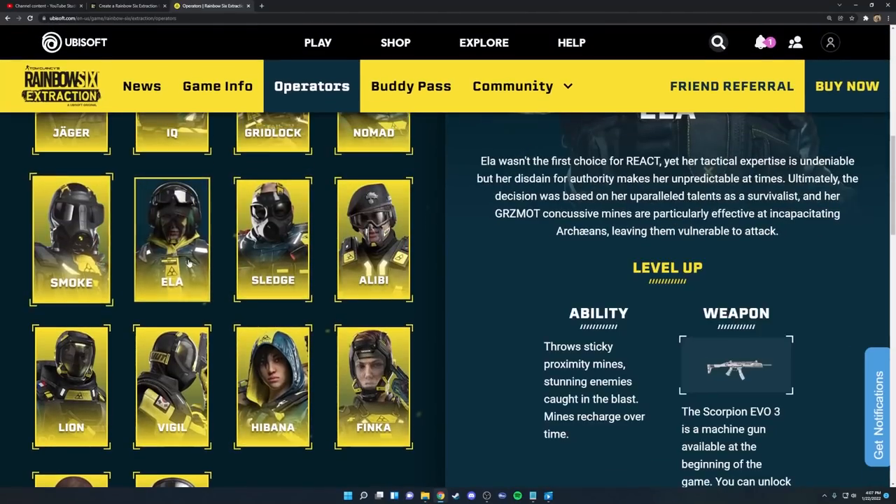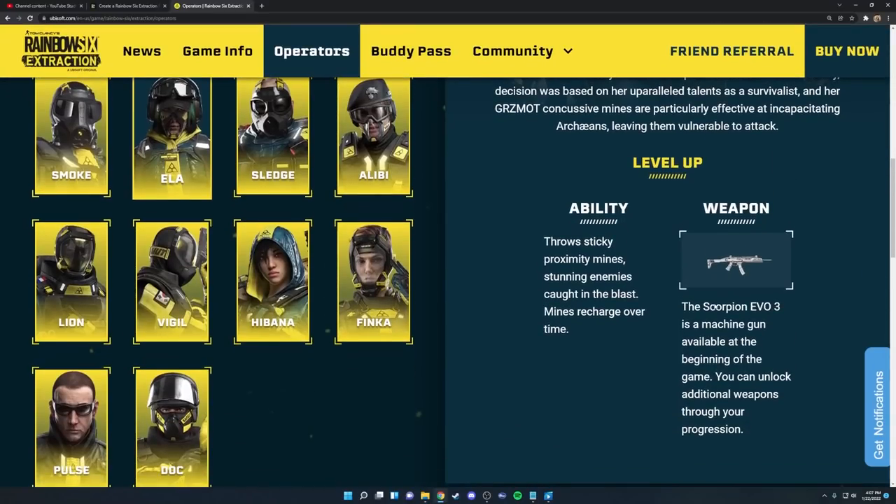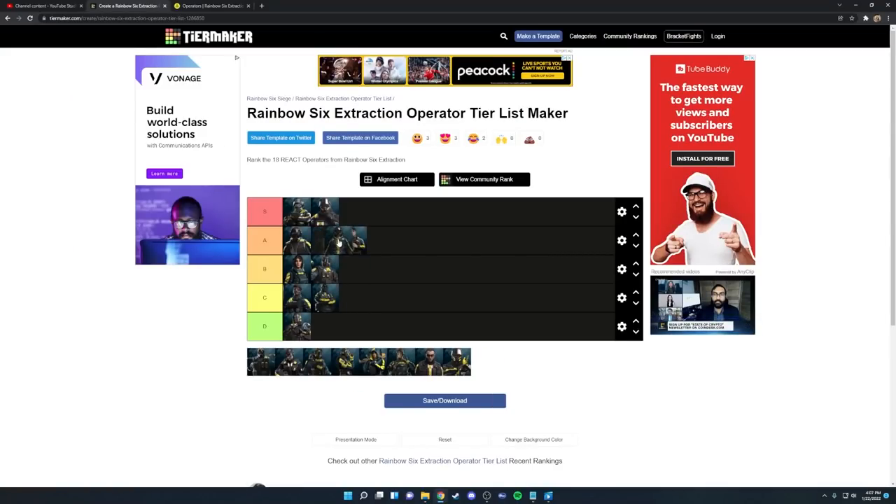Next up we have Ela. She has the Scorpion Evo 3 SMG, but she also gets access to an LMG once you level her up, which is one of the better weapons in the game — definitely recommend using that over the Scorpion Evo 3 as it has too much recoil. Her ability is sticky proximity mines that stun enemies, which is fantastic for taking out any of the bigger elite enemies in the game. Overall she's never going to be a bad choice, so I would place her in A tier.